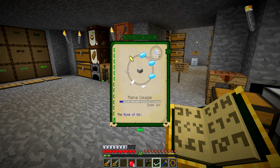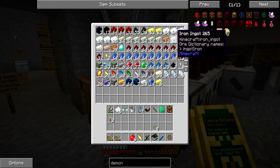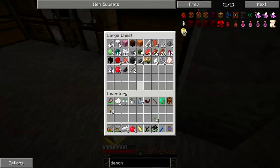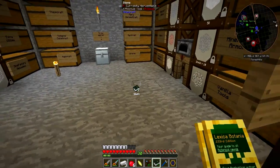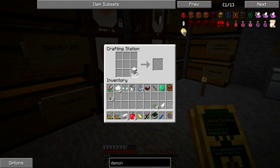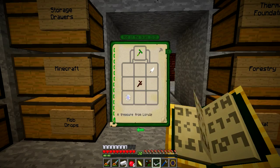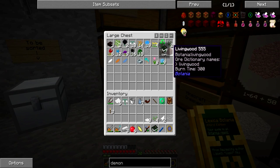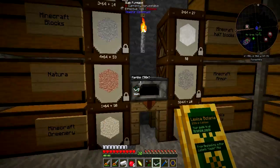The Rod of the Skies requires a carpet, feather, string, three mana steel, and an air shard. I have an air shard and three iron. For the mana tablet — which stores mana on your character — I need a feather and a living wood twig. I need some more living wood, so let me get that. Let me put some wood in my pure daisy setup, otherwise I won't get very far.